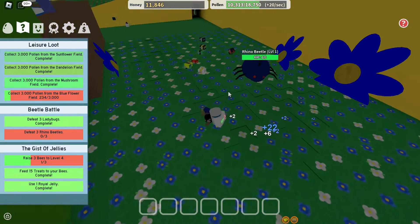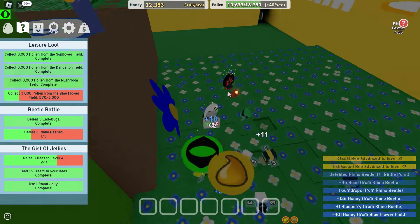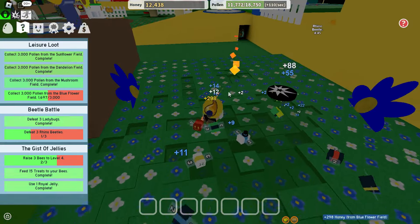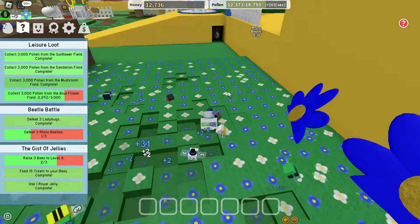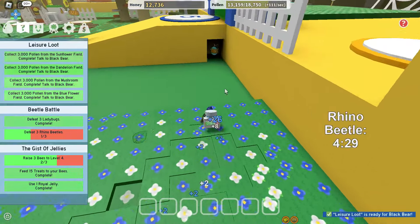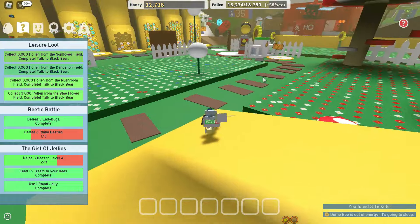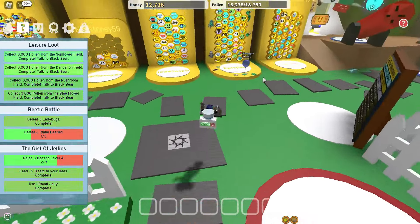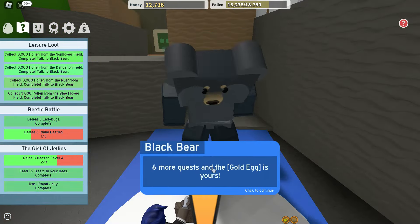I got a ticket to grab after this field. I got second level for rascal bee and fourth level for exhausted bee, so I got some good epic bees. Black Bear will give us a really nice gold egg, and from this egg we could get some mythic or legendary bees. I had a moment in a previous series where I got a Vector bee from a gold egg — it was really shocking and lucky.